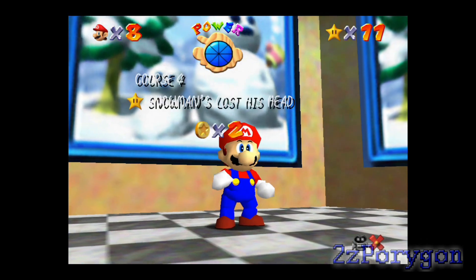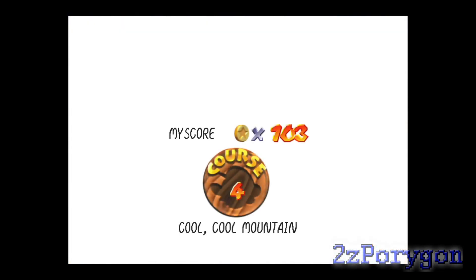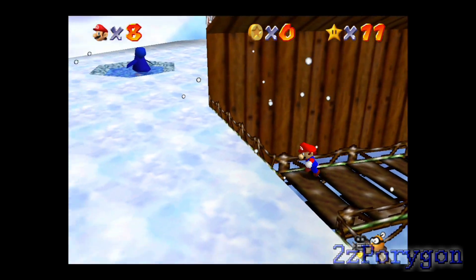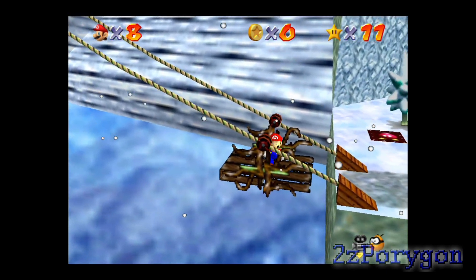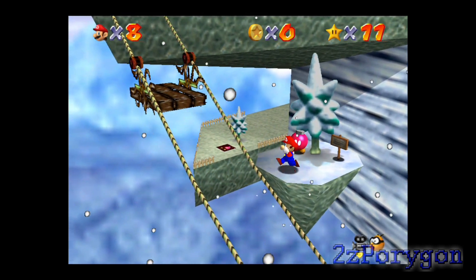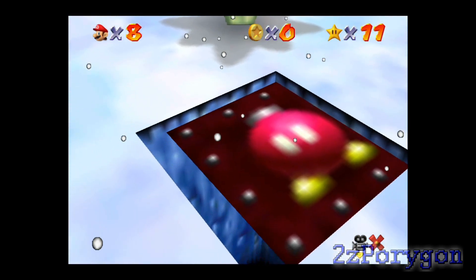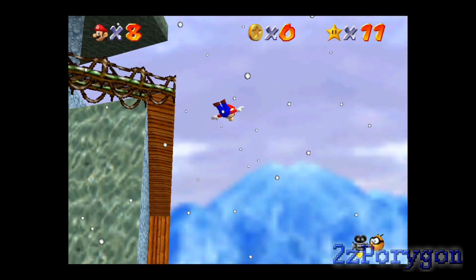There should be only one challenge left for this course, and this one requires using the cannon, so I better unlock that. I'm gonna take a shortcut — this broken bridge right here leads to a warp, so keep that in mind. Now let's go unlock that cannon. No doubt that Mother Penguin over there is still mourning over the fact that I killed her baby. Talk to this Bob-omb and the cannon will be open. Thank you, much appreciated. I don't need to wait for the lift — I can just do a long jump and a wind current appears.